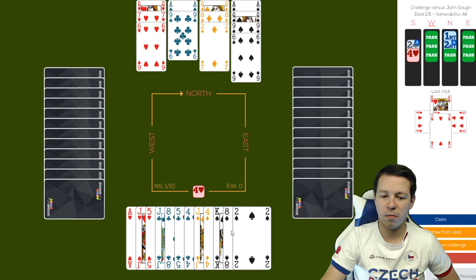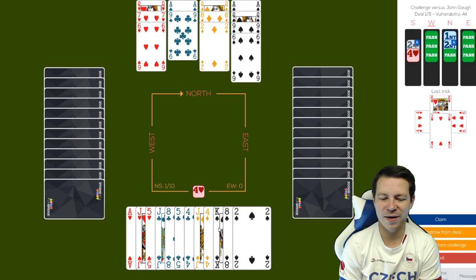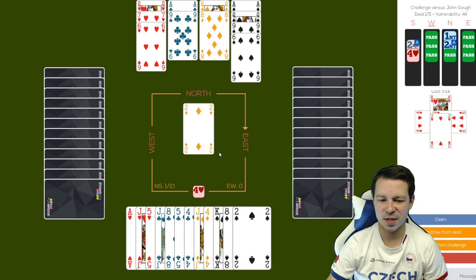I might actually need to ruff two clubs - if I play a club towards the ace and club back, they play hard, I win in my hand, ruff a club, cross with the spade, ruff a club. But then I don't have an entry for the extra trick. So I think I need to play the diamonds first and see what the defenders will do.